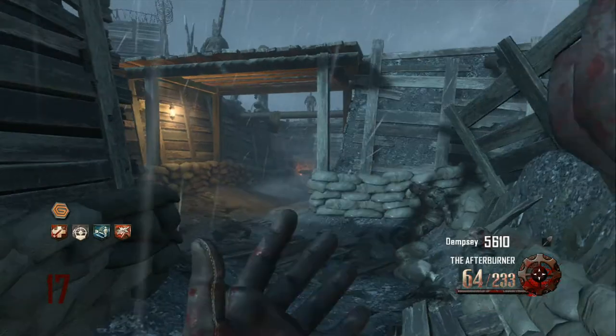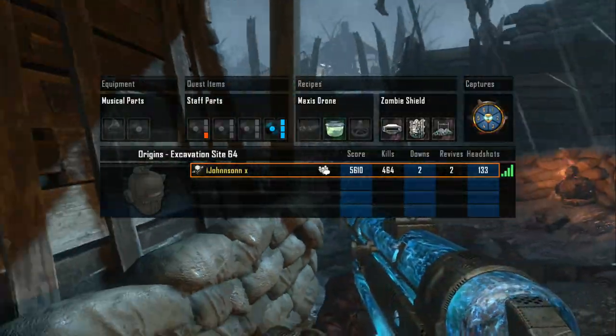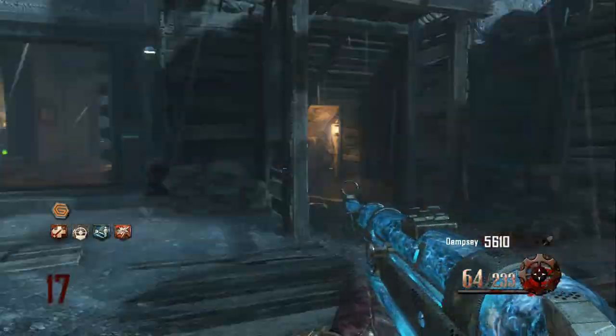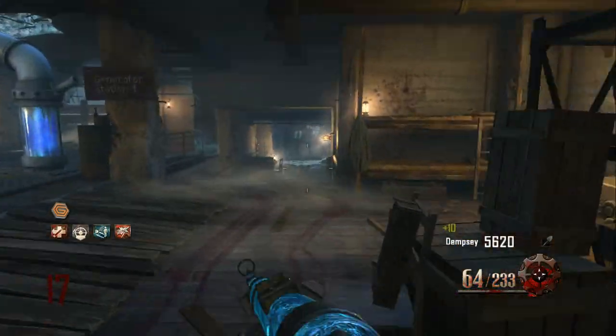Hey guys it's AlwaysGamin here and today I'm going to be showing you how to get a free Pack-a-Punch weapon from the starting room. All you need to do is get 115 headshots, spend 30,000 zombie points, and lean on 6 Generators, which I have done to Pack-a-Punch of course.